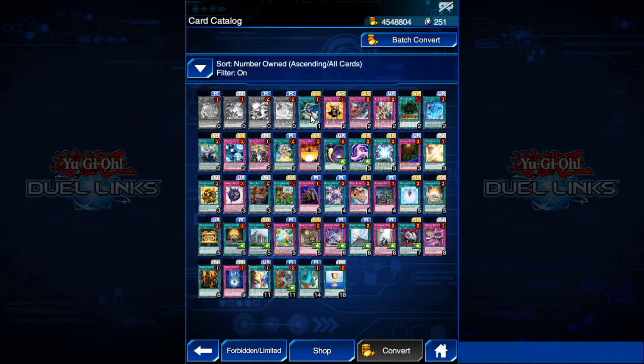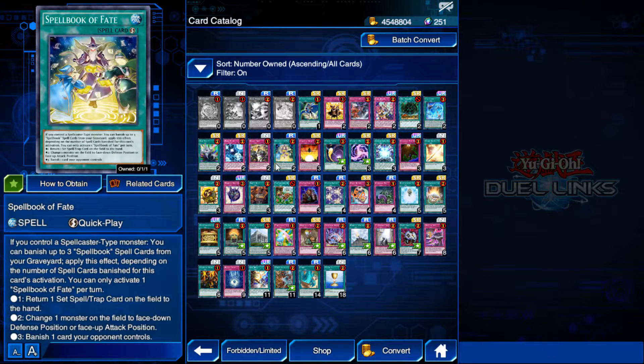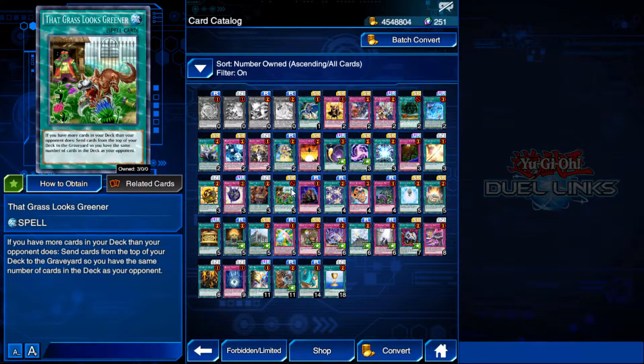Let's move on to banlist cards — cards that can only be played in a certain amount or not at all. These cards have proven too strong for the game and are therefore limited to reduce their impact. You can only have one copy of a card that is limited to one in your deck, two of a card limited to two, and three of a card limited to three. You may not have any forbidden cards in your deck.